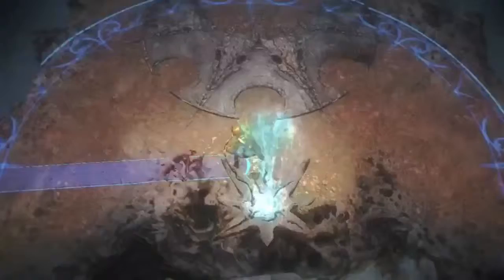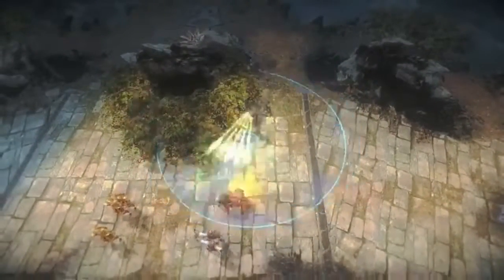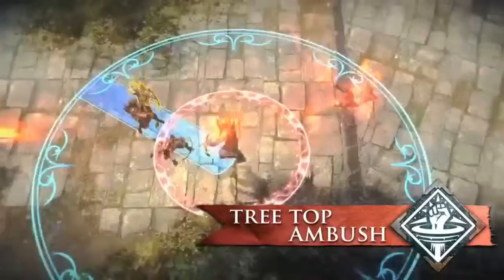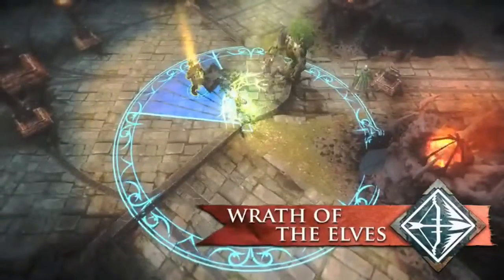Haldir's long-range basic attack and teleportation ability make him a perfect striker. Use Haldir's abilities to get into the perfect position to unleash heavy damage. Tree Top Ambush teleports Haldir and sets up a stunning strike, and then he can unleash Wrath of the Elves for a staggering blow of ability damage.